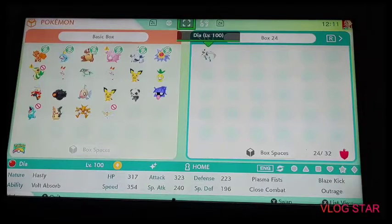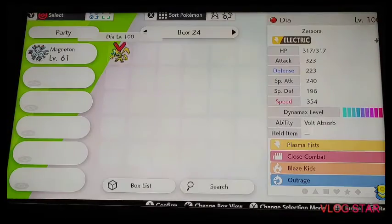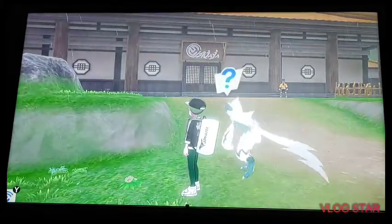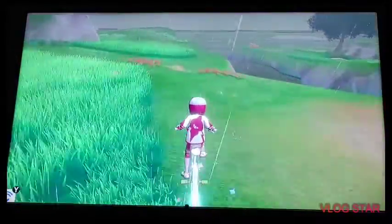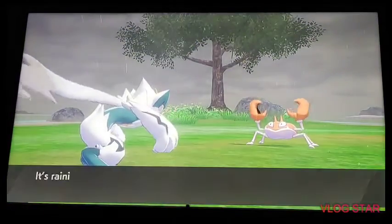Now I'll show you how to get the Armorite Ore as well. We are now in Pokemon Shield. I'm going to take out my Shiny Zarude — I named it Dia. Let's see what it looks like. It actually looks very cool in its shiny form. You can see it has a nice amount of white, some black, a bit of green, and some sort of yellow. I'm going to interact with a random wild Pokemon just so I can show you what moves this Pokemon currently knows when you first receive it.